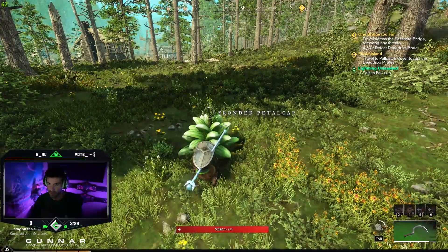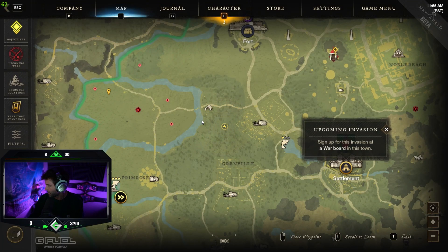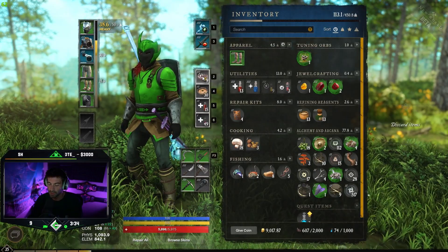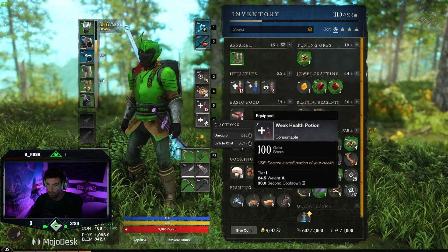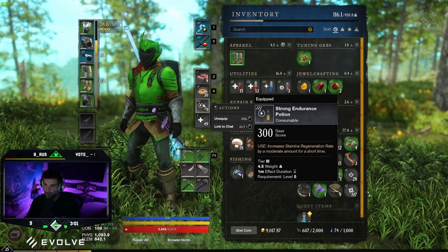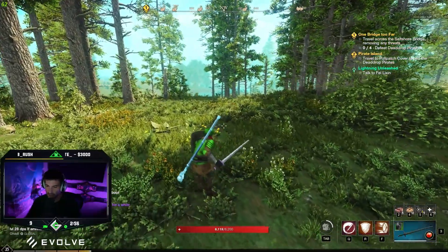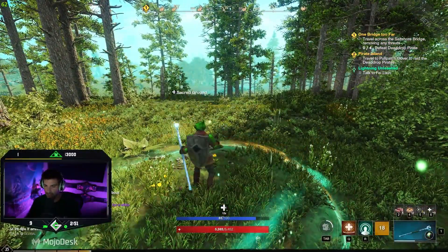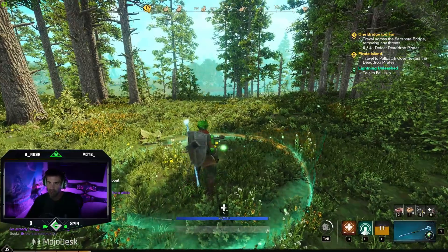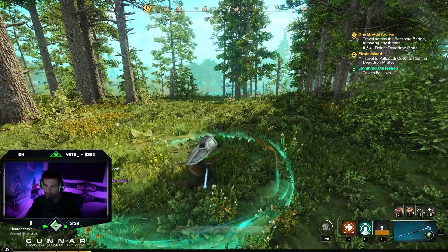Right now we're farming for stamina potions — they're called endurance potions in this game — because I think they might be meta for tank builds. The reason is that managing your stamina as a tank is clutch. If you have something that keeps your stamina coming back heavily, you'll get stunned less and take fewer big hits, which means you'll absorb more damage more efficiently.